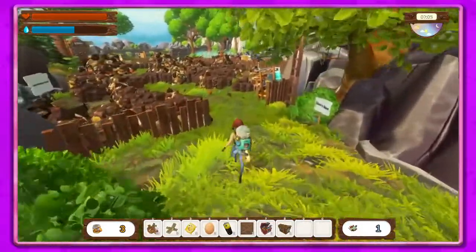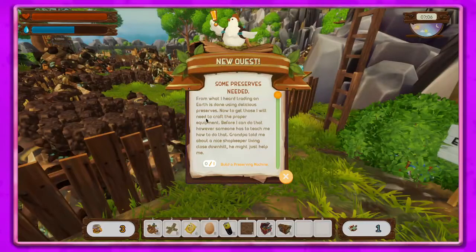We'll get to the ladder and to our farm — it's totally messy. The quest says trading on Earth using delicious preserves — to get those I need to craft the proper equipment first. Someone has to teach me how, and grandpa told me about a nice shopkeeper living downhill who might help.